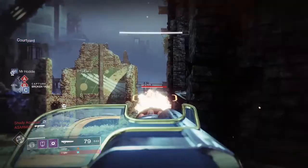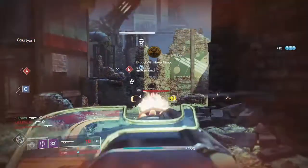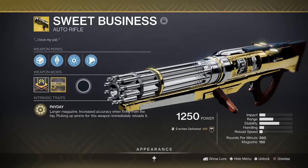You can grab this new Beyond Light Exotic by completing the new Legend or Master Lost Sectors. It's a unique exotic that plays nicely into this unique build, so we're going to pair it with another exotic: Sweet Business.